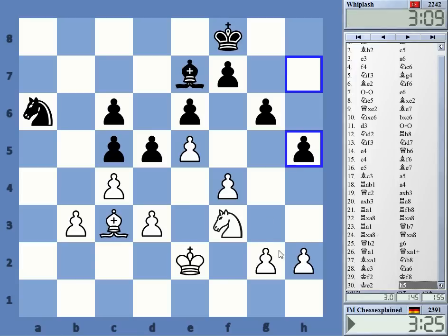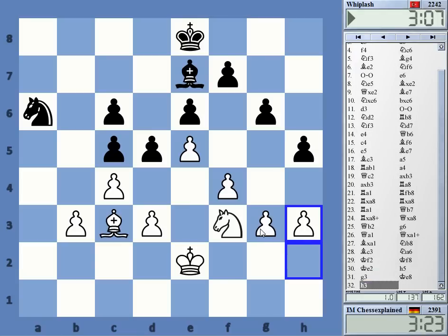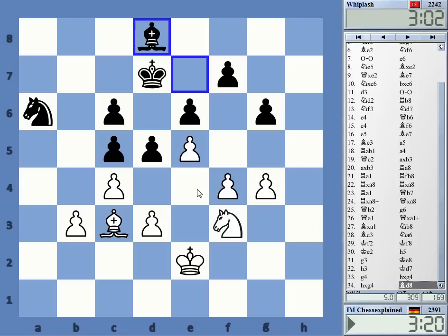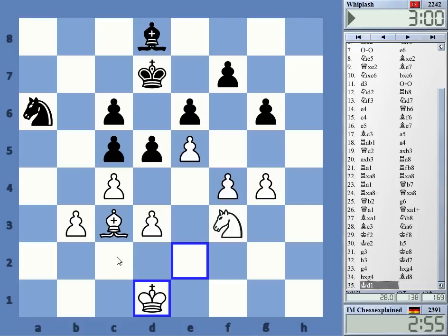Let's see how to do it — h3, g4 probably. Can I aim for a4, taking c5? Maybe that's an idea. Also f5 is a possible idea. Maybe going around with the king there to a4. I'm not quite sure how to play it.